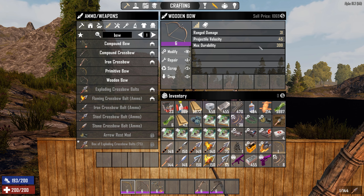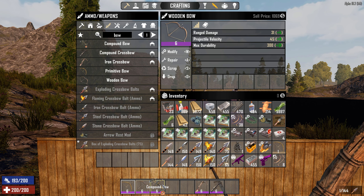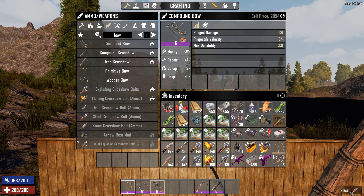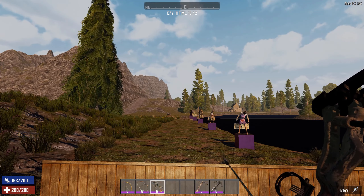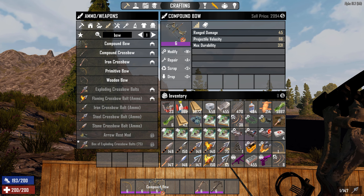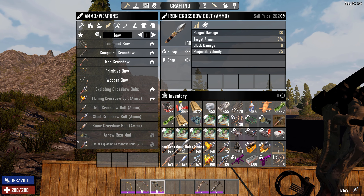Let's look at the different bows. The primitive bow has a range damage of 28, velocity of 31, and max durability of 150 — though that depends on quality. The wooden bow gives extra damage and higher projectile velocity, which means you don't have to lead the target as much. The compound bow is even better, with higher damage, better velocity, and more durability.